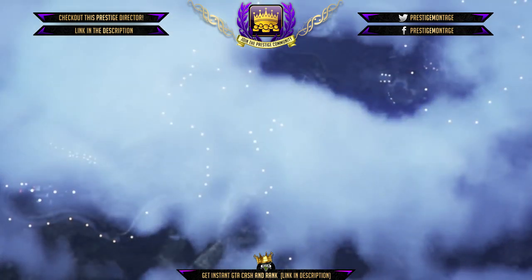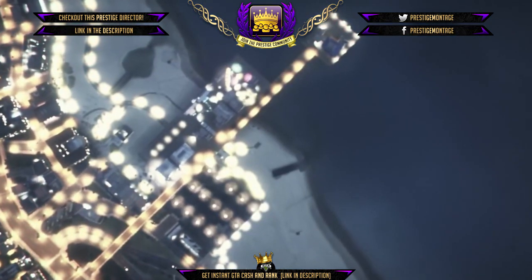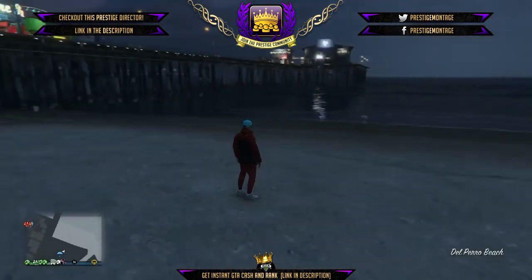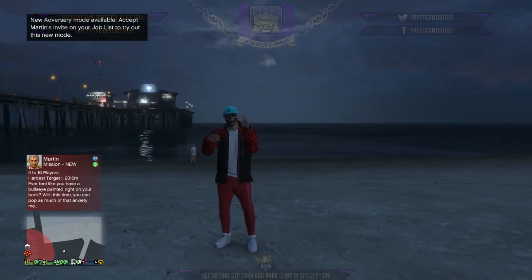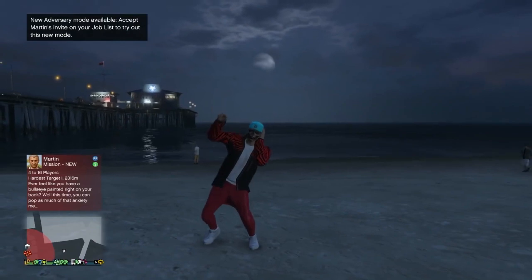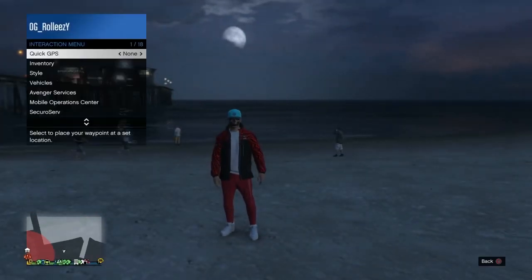I also want to confirm that blue and white joggers are confirmed to be working — at least white joggers for certain. On my Twitter — go check out my Twitter, link is in the description — I have three screenshots that were sent to me of people wearing white joggers obtained through this glitch. Go ahead and check that out on Twitter if you guys don't believe me. Now you see me with my online character. You want to be wearing a normal outfit, non-glitched whatsoever. Rank doesn't matter either.